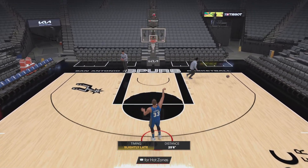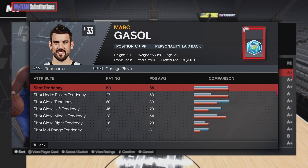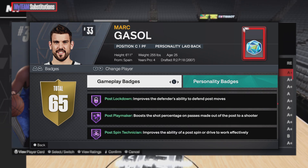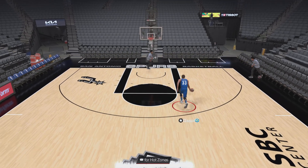I'm going to check his badges. Blinders, box out beast, claymore, fast feet, limitless, Hall of Fame limitless — that's good — clueless, adapter, and a posterizer.